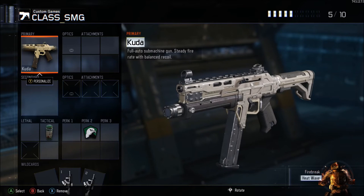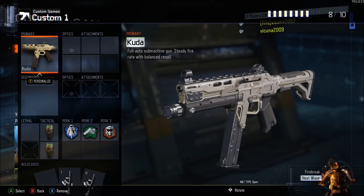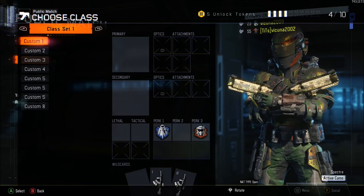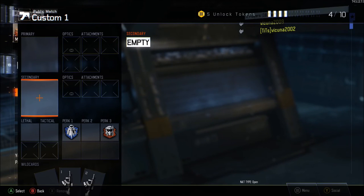Go on the CUDA class, and then just wait for your friend to invite you on the first controller. Once he does invite you, accept it on the first controller and start spamming A on the second controller. You'll eventually get a glitched-up screen. Just leave out of his lobby with the first controller, then with the second controller push B and you should see all your classes.